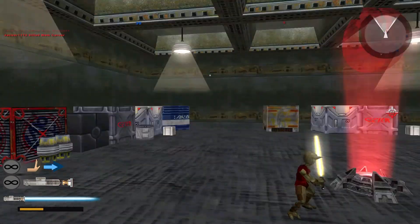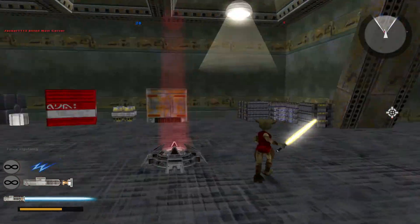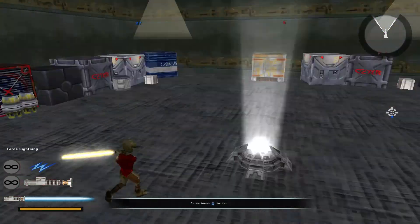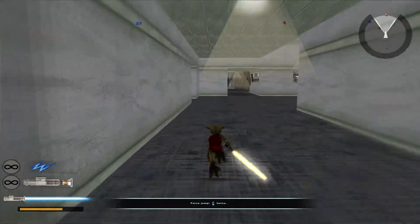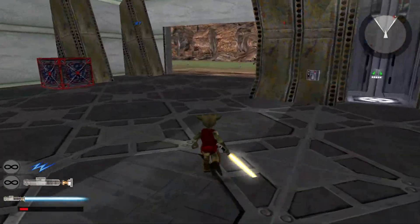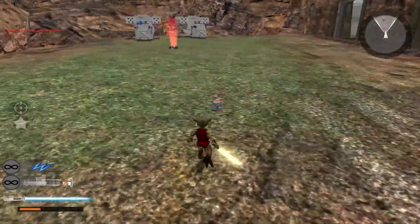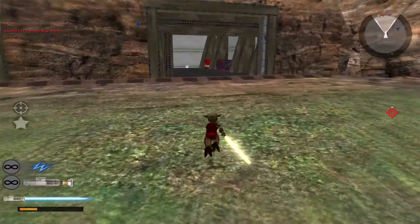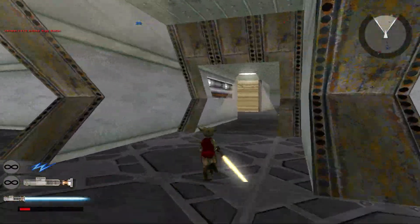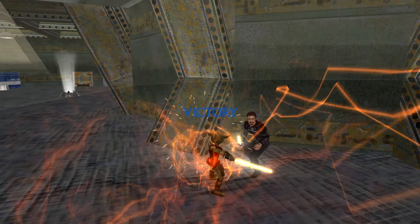We've lost a command post — take it back. We've captured a command post. We can just kill all the remaining rebels — their leader is on the battlefield. There's one right behind you. The last guy — oh, it's Kyle. And we won. I will switch over to the New Republic side and see you guys in a second.